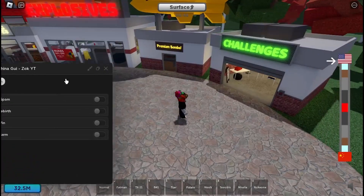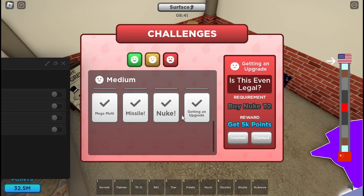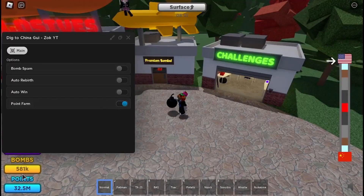The best feature I added is the point farm. In the game there are challenges called the nuke, missile, and getting an upgrade. These reset every rebirth, so this script will bomb spam for you. If you want to spam with a better bomb, you have to equip it before you start this.